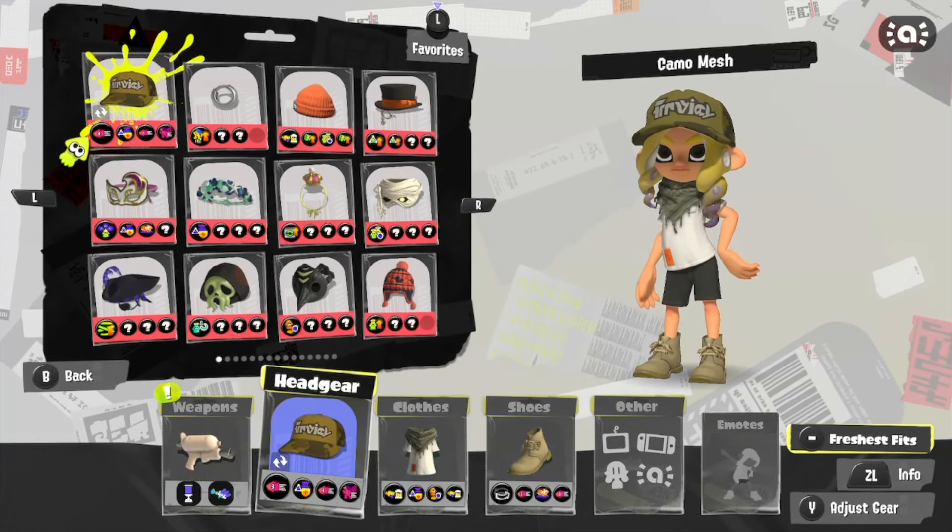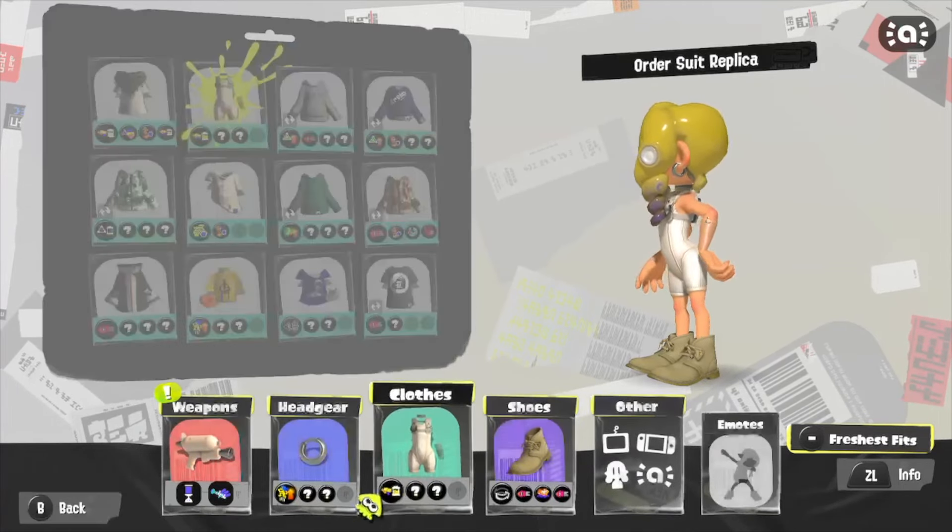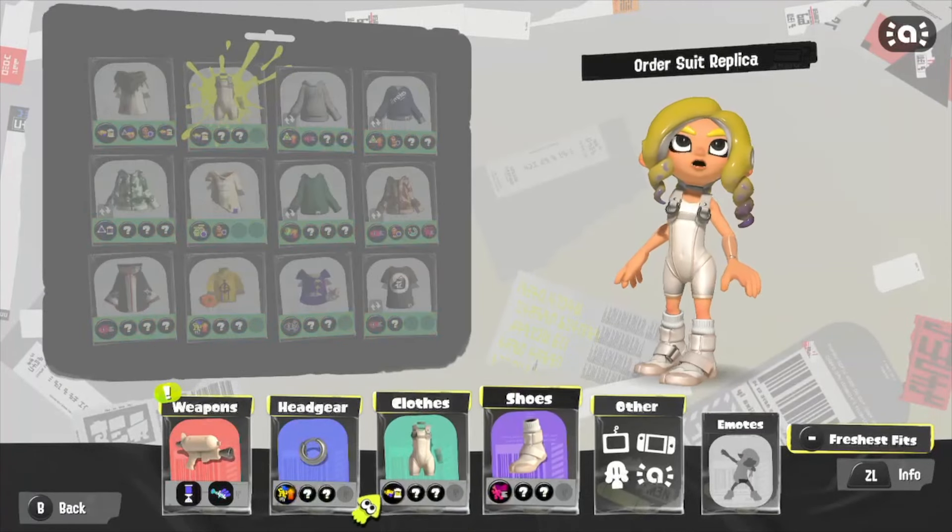These are all weapons that you can take back into the main game and use in multiplayer, which is really cool. It seems like these replicas will share the kit of their base weapon, which does make a lot of sense honestly.